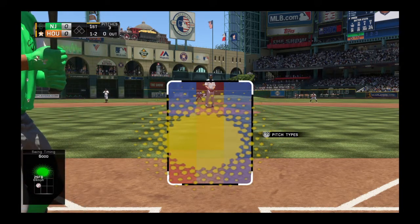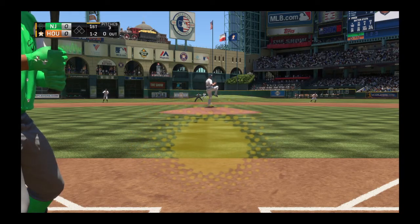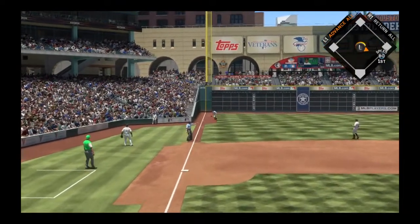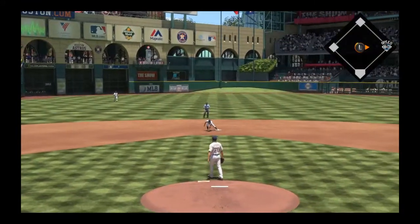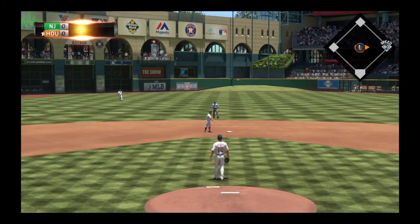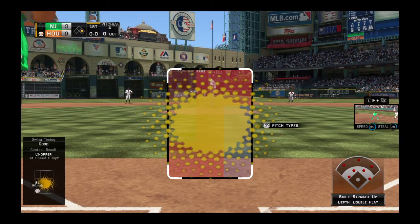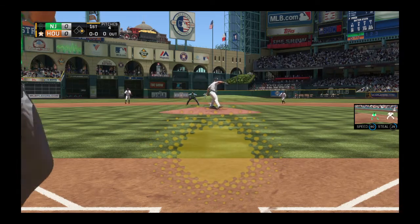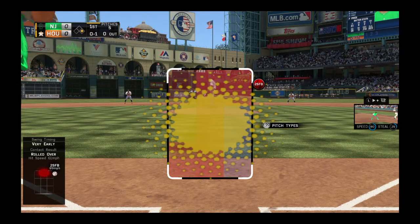He pumps the fastball by him, here one and two. Now hit down the third baseline and this goes right through him — and how about that to start the game. Stepping in Manny Machado as he'll get his first opportunity. Keiko pauses, here's the first pitch down the third baseline, this gets foul, it's 0 and 1.